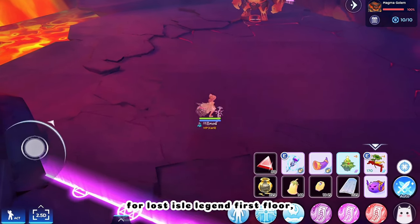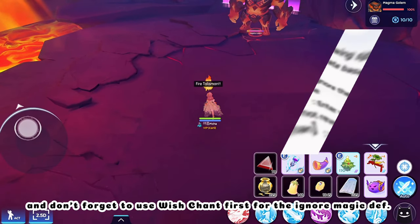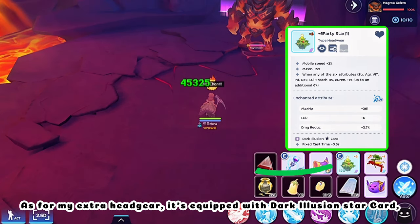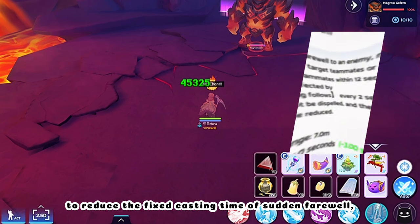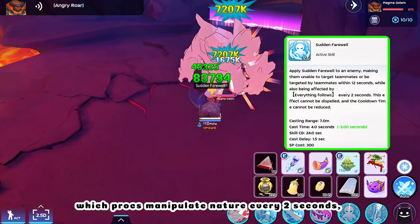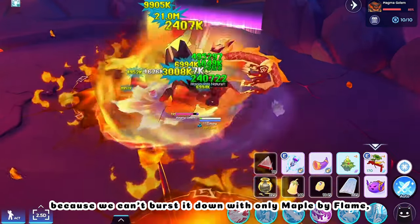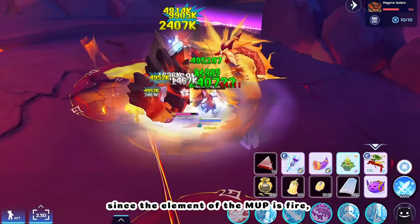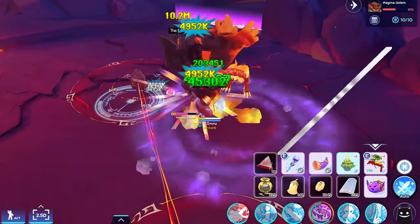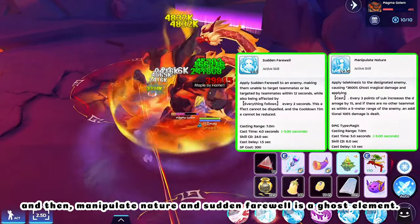For Lost Isle Legend First Floor, before attacking the MVP, consume Fire Controlling Alloy to increase fire damage. Don't forget to use Wishchant first for the ignore magic DEF. My extra headgear is equipped with Dark Illusion Star Card to reduce the fixed casting time of Sudden Farewell, which procs Manipulate Nature every two seconds. After casting it, quickly switch back to Crit Headgear, because we can't burst it down with only Maple by Flame since the element of the MVP is fire. We will need the other elements of Sarah: Butterfly Ripple is dark element, Manipulate Nature, and Sudden Farewell is ghost element.